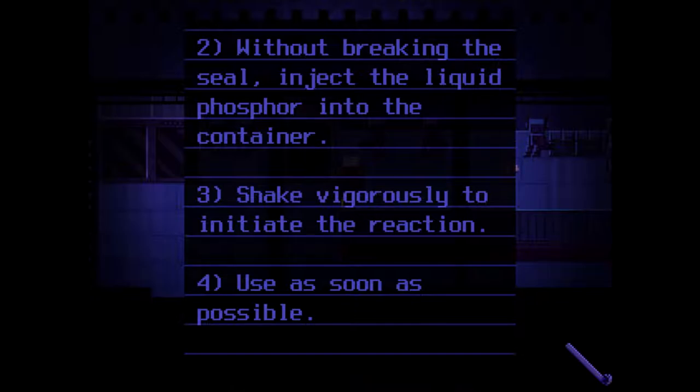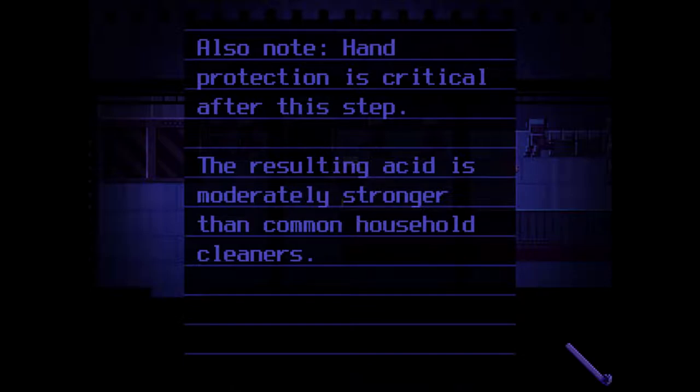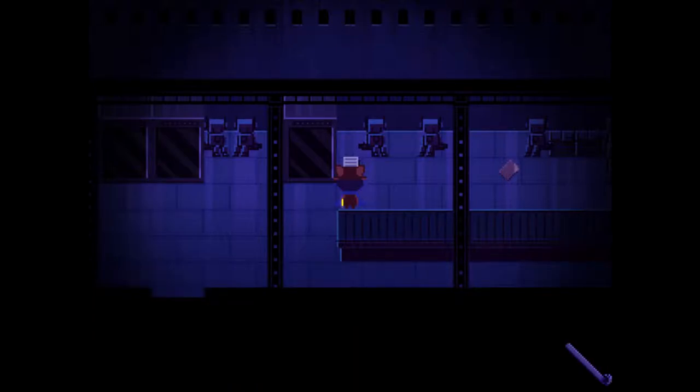Without breaking the seal, inject the liquid phosphor into the container vigorously to initiate the reaction as soon as possible. If that tells me what I need to do, I'm not going to get this blue phosphor if the elements begin to separate — further speaking is required. Also note, hand protection is critical after this step. It's a good thing you're here, Anthony.